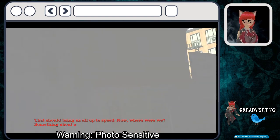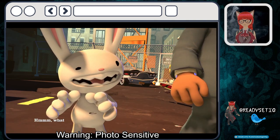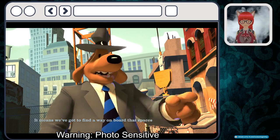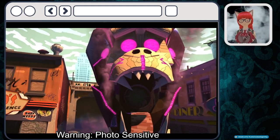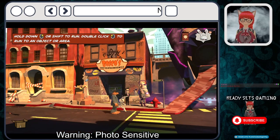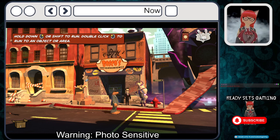It didn't look like Max was twerking though. Now, something about a spaceship — what could it all mean? It means we've got to find a way on board that spaceship, Max. Hold down the right button or Shift to run, double-click to run to an area.